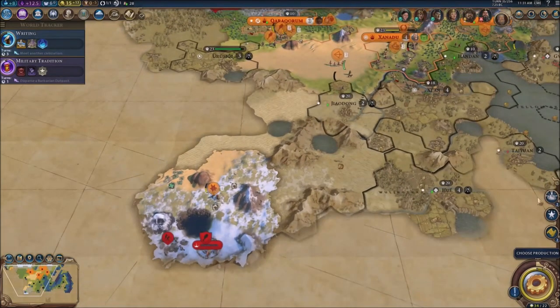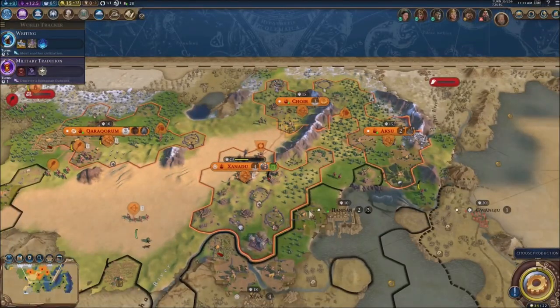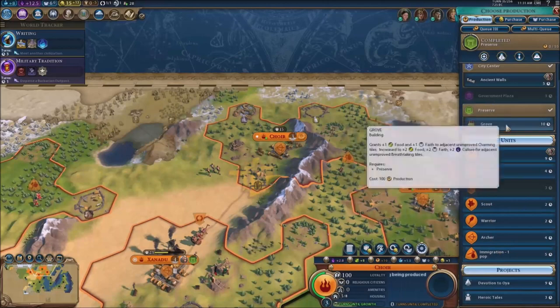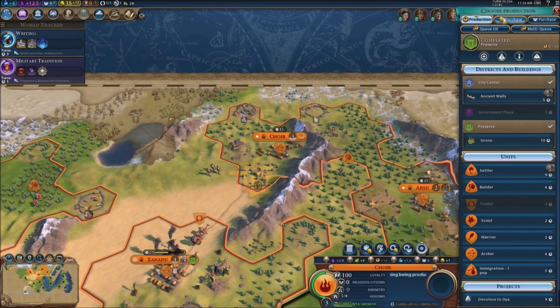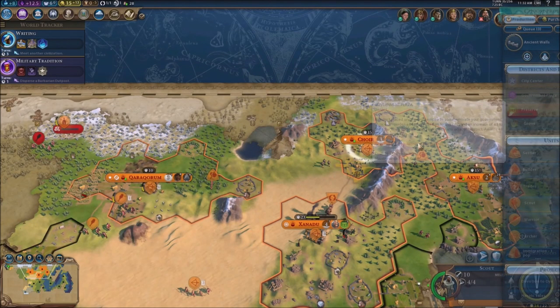We're still in 35, so let's take a look quickly — ancient walls. We've got the Preserve done, yeah. We could work on growth, literally purchase both of these, I just don't have any money right now — that's kind of a shame. It's gonna take nine turns to get this so I'm just gonna work on the ancient walls — we gotta work on that boys.